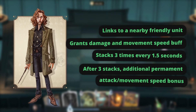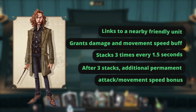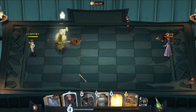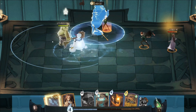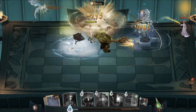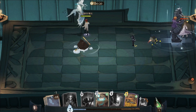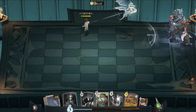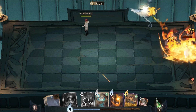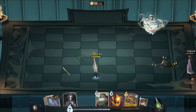Step up your teamwork game with Sirius Black's Echo. Inspired by his fearless and courageous fighting style, Sirius will elevate your team's potential to unimaginable heights. Link to friendly units nearby and you'll grant them a 9% damage bonus every 1.5 seconds. After stacking 3 times, linked wizard units gain a mind-blowing 40% attack speed increase and a 20% movement speed boost — it's teamwork at its finest. In 2 vs 2 duels, linking with another witch or wizard unleashes these powerful bonuses, making you an unstoppable duo.